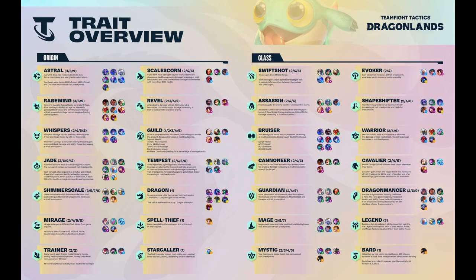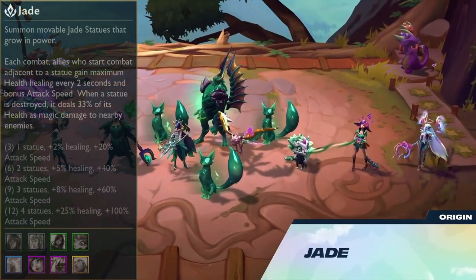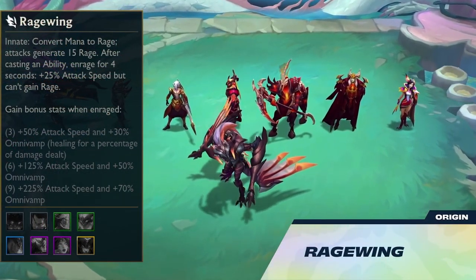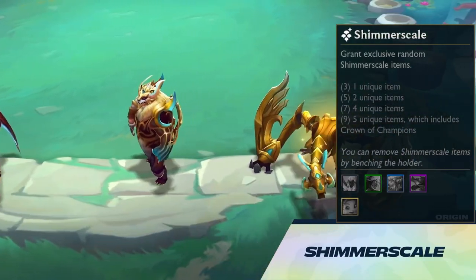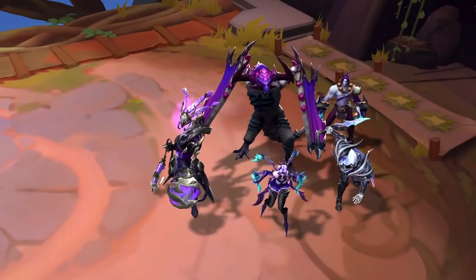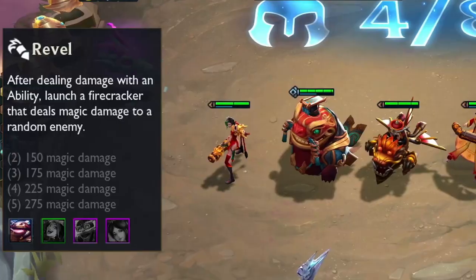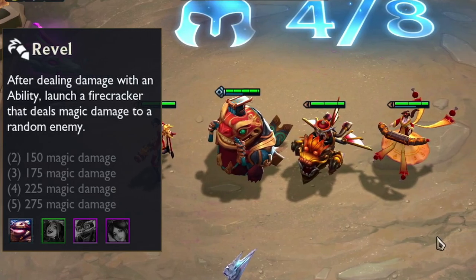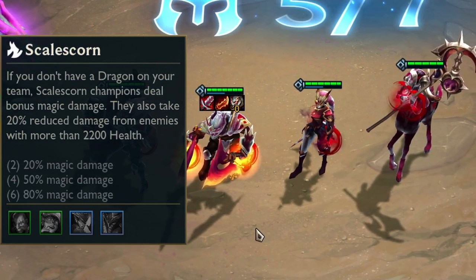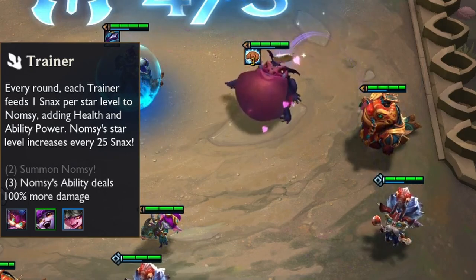Here's a brief overview of the new origins in Set 7. Astral gives AP and every fifth shop drops loot with a higher chance of rolling astral units. Jade summons statues and allies adjacent to them get attack speed and HP regen. Mirage changes from game to game. Ragewing units gain rage instead of mana, gaining attack speed and omnivamp when they cast. Tremorscale grants random exclusive items. Tempest summons lightning for 8 seconds dealing a percent of the unit's max HP as true damage, then tempest units gain attack speed. Whispers damage shrinks units, reducing their armor and MR by 40% for 6 seconds, and Whispers units gain stacking AD and AP when they damage a shrunken enemy. Rebel units deal ability damage and launch a firecracker dealing bonus magic damage. Dragonmancer units gain 25% damage reduction from enemy units with 2.2k or more HP and deal bonus magic damage, but you can't field a dragon. Trainer summons a Nomzy which they give AP and HP to by feeding him snacks; Nomzy tiers up every 25 snacks.